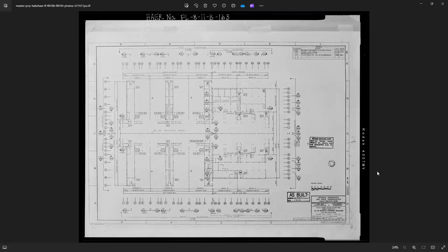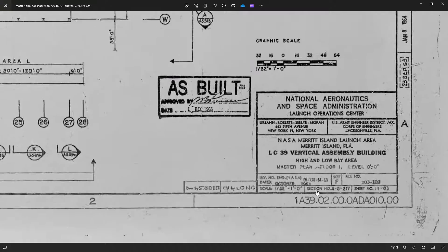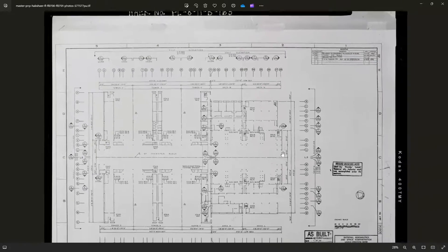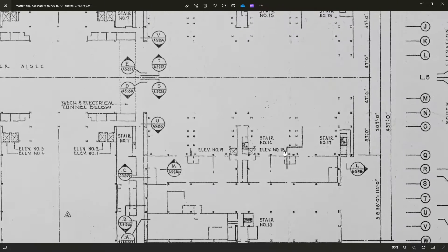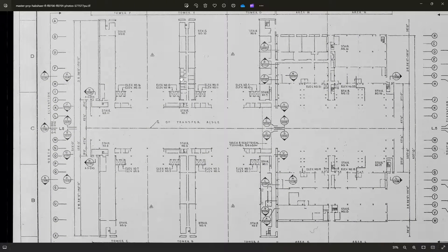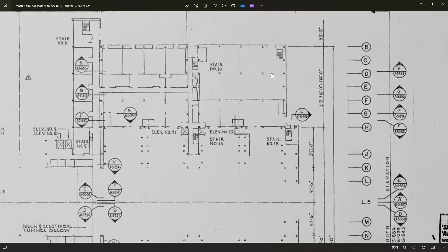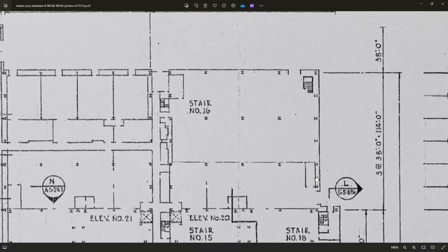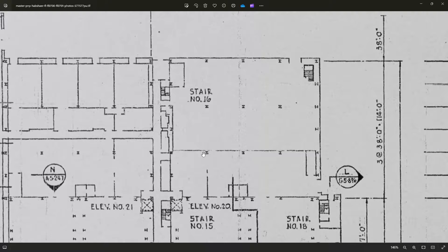Another document on the Library of Congress was the master plan of floor 1 from 1963. There's a lot of really interesting information in here including the numbers of the stairs, the numbers of the elevators, and some of the internal layout inside the base of the towers — we'll come back to that later. But if we turn our attention to area N, we can see the individual pillars, but we don't know which is room 4, so we still don't know where that RMS lab is yet.